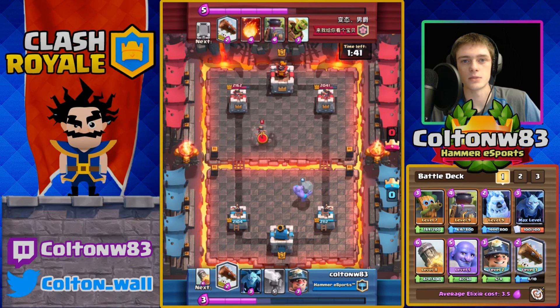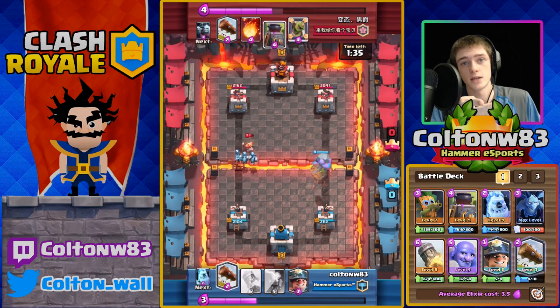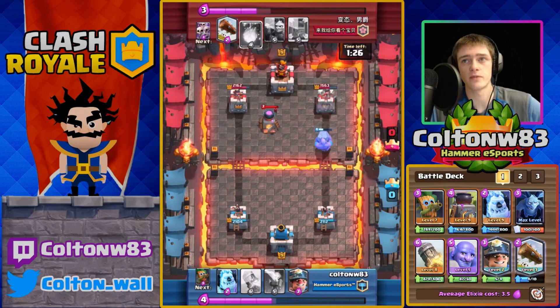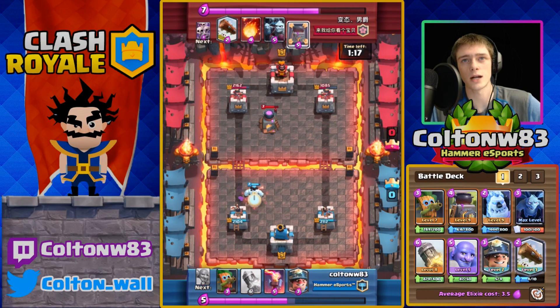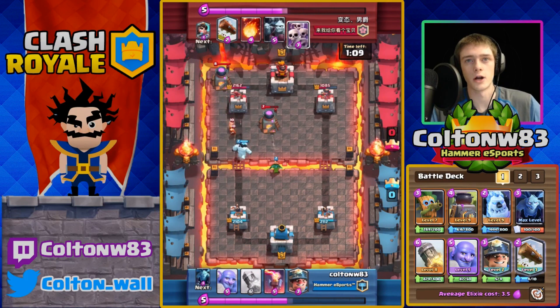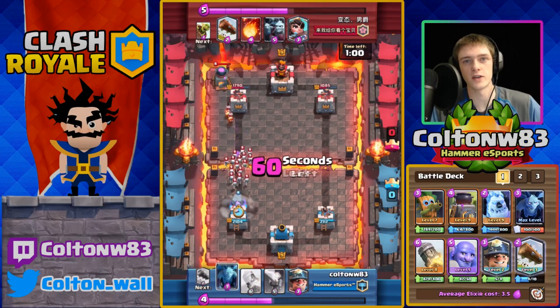He throws down Princess — you don't want to Log the Princess in this deck. Use minions or Dark Goblin to kill her. He throws down Furnace to prevent those minions, but ends up letting Bowler connect with the tower. If you ever get any incidental accidental damage like that with Bowler or Dark Goblin or anything to the tower, just know this game is so easy now. Just defend for the rest of the game, wait for time, and then use Rocket-Miner combo or Log whatever you need to finish the tower.